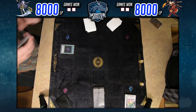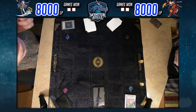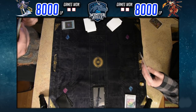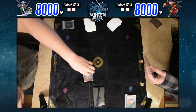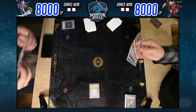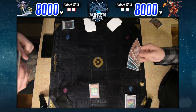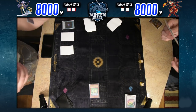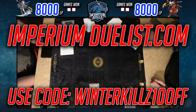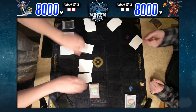Quick shout out to Imperium Duelist for being our sponsor. That beautiful play mat in the center is their Millennium play mat, and the sleeves I'm using are from Imperium Duelist as well. If you want to get some sleeves or mats, use discount code WinterKills for 10% off at imperiumduelist.com to save on your next purchase.